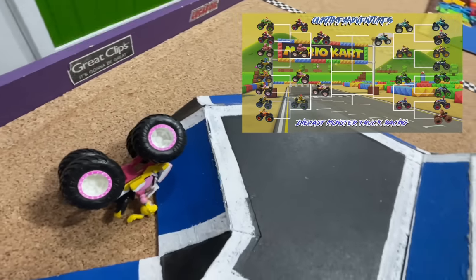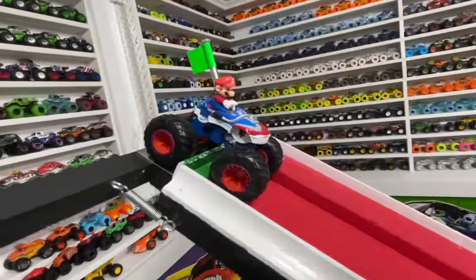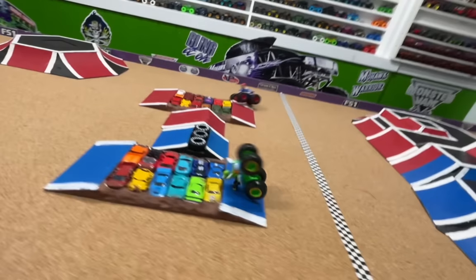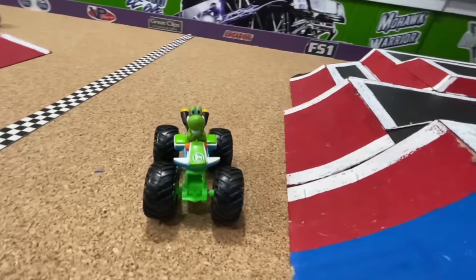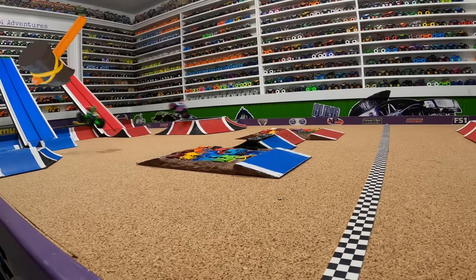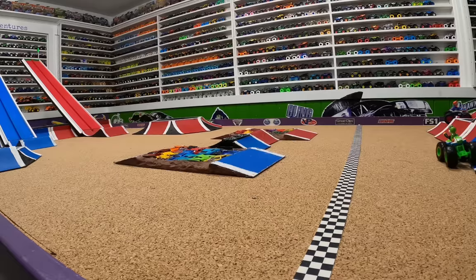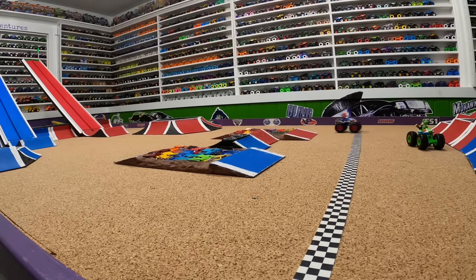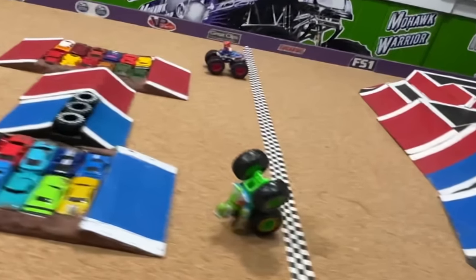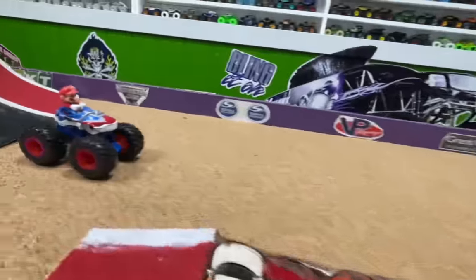Let's head back up to the gates to see which fourth and final truck will make it into the semis. For this matchup, we have Green Yoshi in the blue lane taking on Mario in the red lane. Both trucks side by side — coming down the ramp, into the jump, wheel to wheel up over the crush cars — it's too close to tell. Let's take a look from the track cam. As the trucks launch, Mario goes left, Yoshi starts to crash, and boom — it looks like a dead-even tie. This is incredible — our very first tie here at Our Time for Adventures! Let's get these trucks lined back up in the gates and rerun them to see who the winner will be.